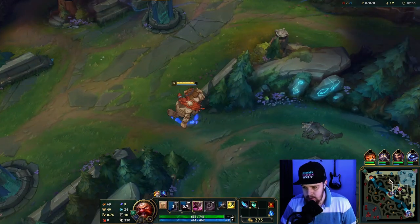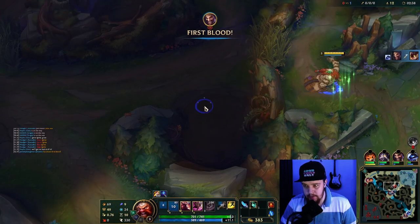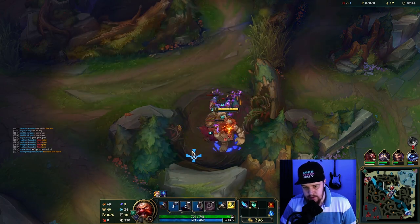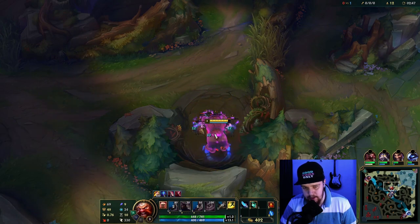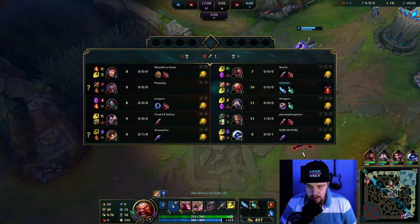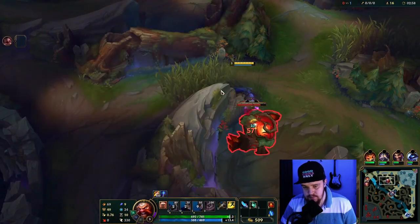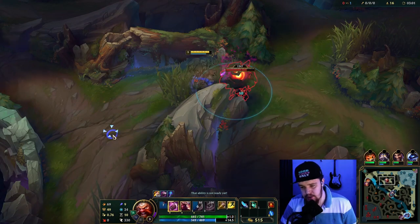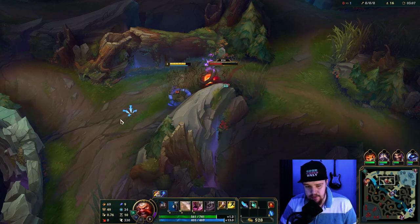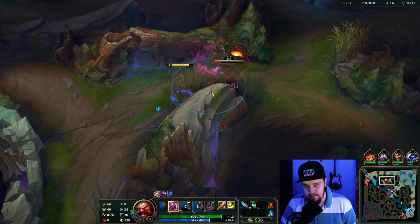We're just gonna clear five camps and do scuttle afterwards — not gonna worry about anything else. Make sure to walk towards the mini raptors so they don't just keep hitting you while you're standing still, because that's gonna cost you a lot of damage. After this I'll look for top-side scuttle. Shaco potentially has a full clear at around 315 seconds — question is if this guy can do it. You want to hold your smite for the scuttle here.